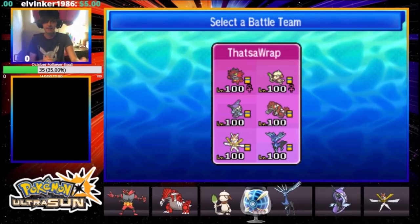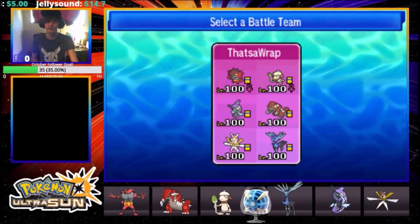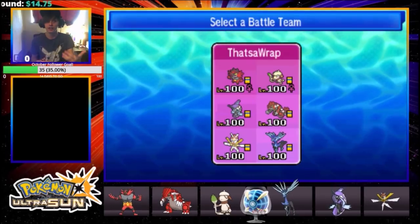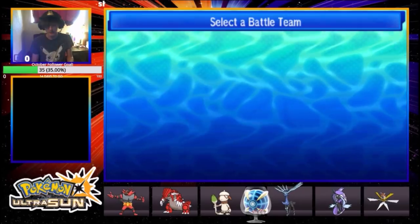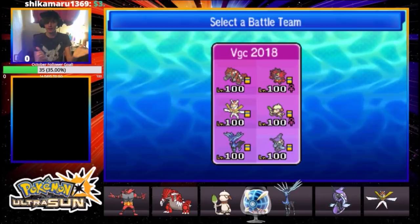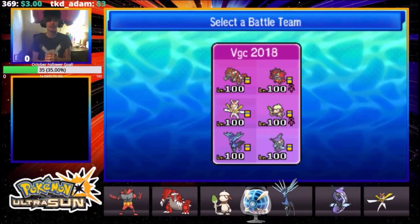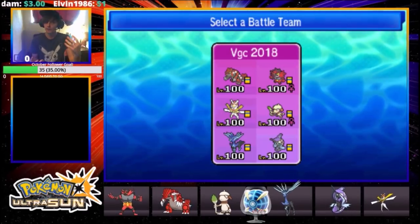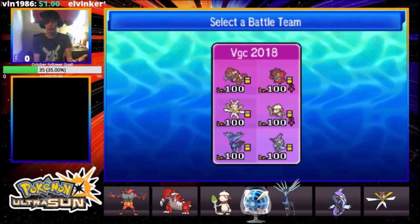We're going to look at a few other variants of this exact same team — different organizations of the team — because right now I said this was the fully optimized organization. It says exactly what I want to say and gives me the ability to cut Fake Out off my Smeargle. The next organization is the 'Red, White, and Blue' team — two red Pokémon, two white Pokémon, and two blue Pokémon. Red, white, and blue — America!